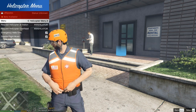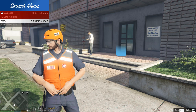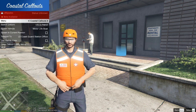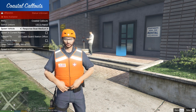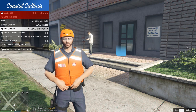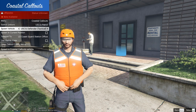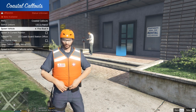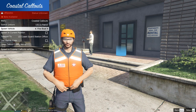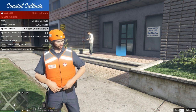This shows your Coastal Callouts menu — your boat menu, your helicopter menu, planes and cargo, search menu. Now if we go down, this will allow us to spawn vehicles: motor lifeboat, response boat medium, a United States Coast Guard Defender. It's just got all kinds of stuff in here. You can spawn guys. Even got a fire boat that's really good with fire callouts.